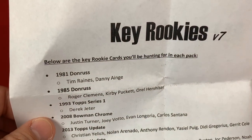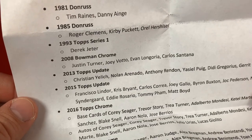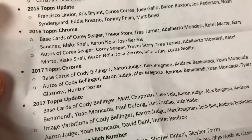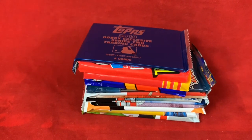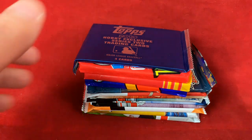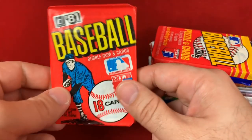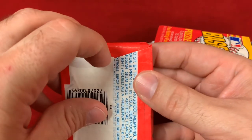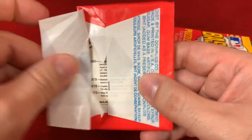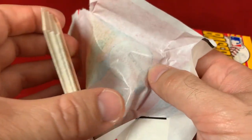Here's a look at the key rookies you have a chance to see — '81 Donruss: Tim Raines and Danny Ainge; '85 Donruss: Clemens, Puckett, Hershiser, and so on. Obviously tons of key rookies in the modern products as well. Should be an absolute blast and a lot of fun. Looks like we got a bonus pack too, so we'll put that down towards the bottom. We're going to do this in chronological order, starting with 1981 Donruss — looking for Tim Raines with a chance at Danny Ainge as well.